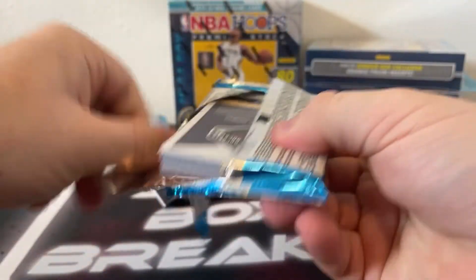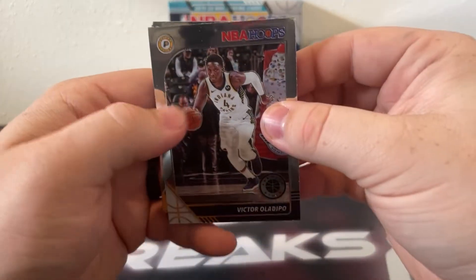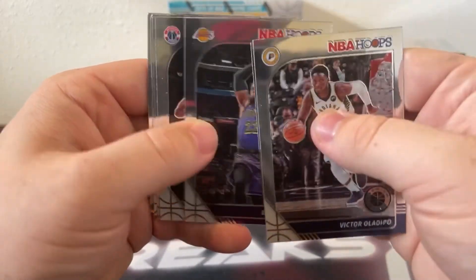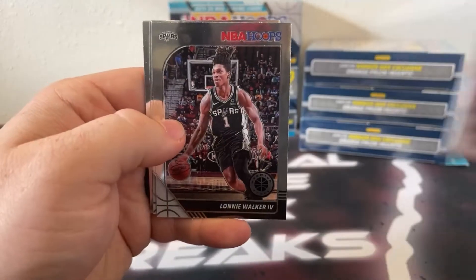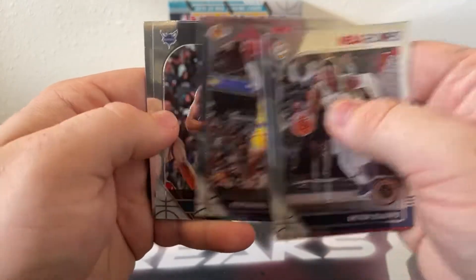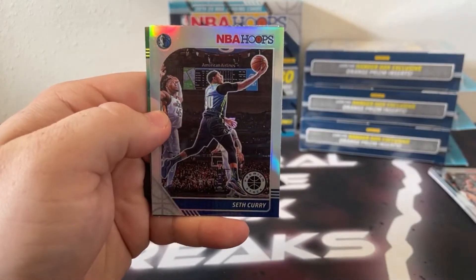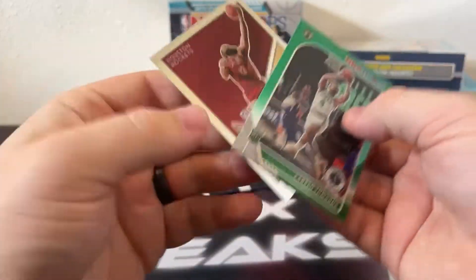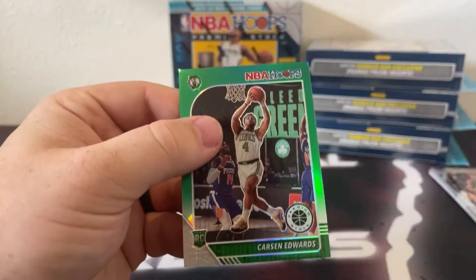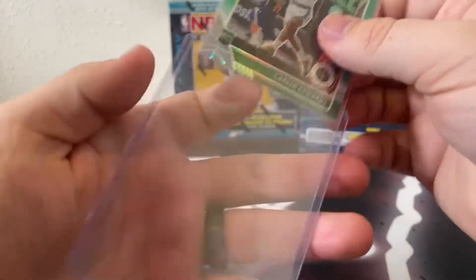Starting out with the regular pack, looking for Zion, looking for Ja Morant. Here's Victor Oladipo, got a Denzel Valentine, LeBron on the base, Kemba Thomas, Drew Holiday, Lonnie Walker, Kentavious Caldwell-Pope, Malik Monk, there's a Karl Malone on the tribute, a silver Seth Curry. Our green is a rookie — that's Carson Edwards. We get an NBA City of James Harden — that'll go out to Houston. Sleeve and top load the green prism rookie Carson Edwards.